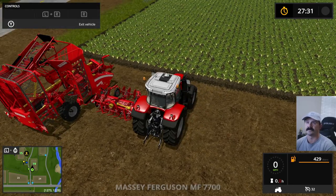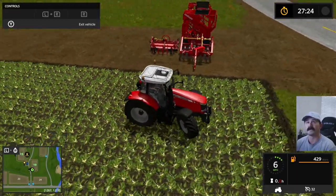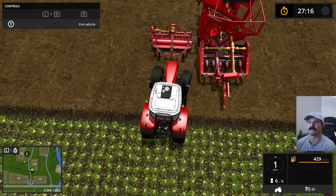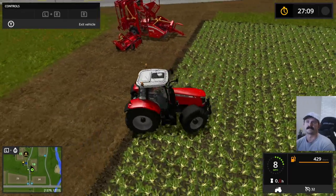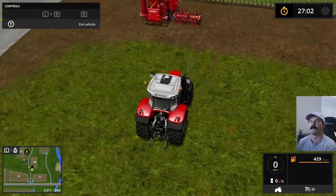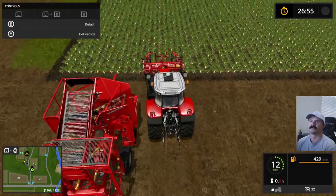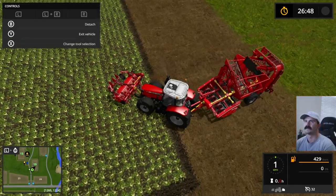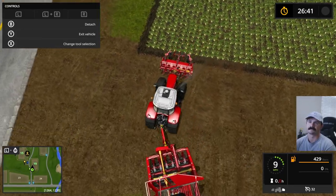This will give us a good opportunity to show you how to operate different equipment. Go over here, grab this guy, and hit B to attach the front. For sugar beets or potatoes, you first have to cut off the tops — remove the tops — and then you can actually harvest them.